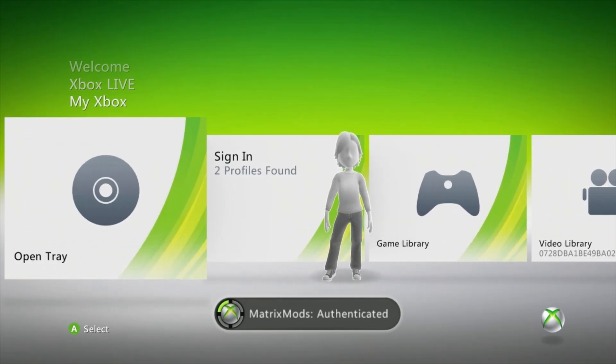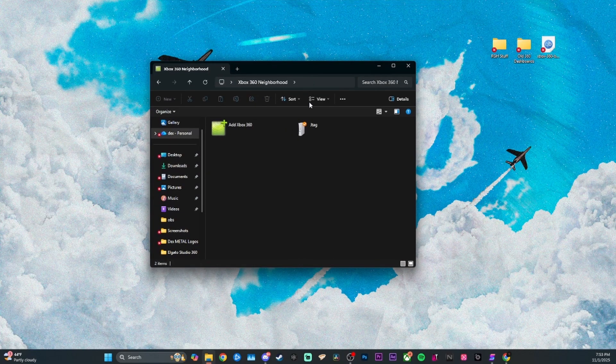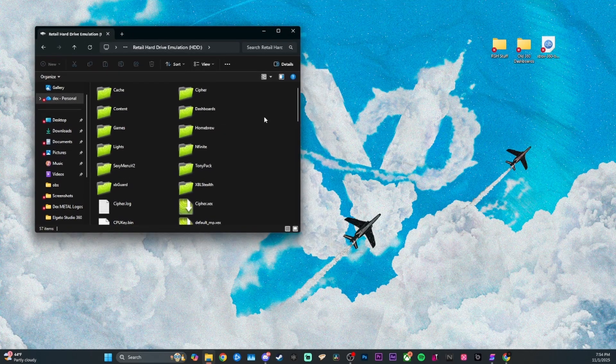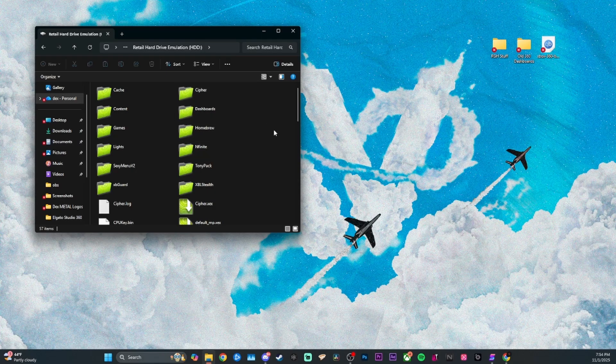Now that you guys have seen the three dashboards, let's show you how to actually get them installed. Down in the description I have a Google Drive link that has everything you need — it's got the Xbox 360 Neighborhood, which you're going to need to connect to your Xbox, and then it's going to have all the dashboards. Once you have those downloaded, open up Neighborhood. Here's my JTAG. Go into the HDD, come in here to the 360 dashboards, grab this dashboards folder, open it up. Make a new folder on your desktop named Dashboards, copy and paste them all in there, then drag and drop it into the HDD. And then you're good to go.